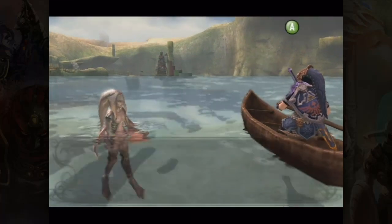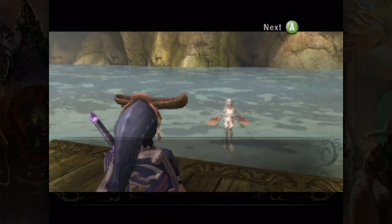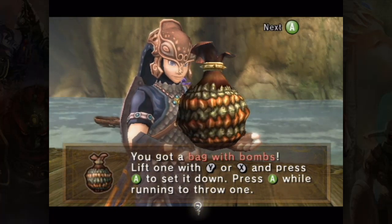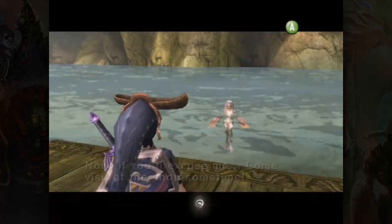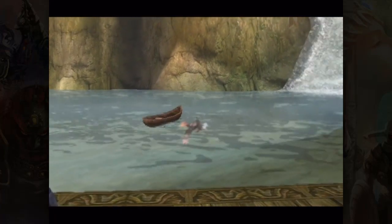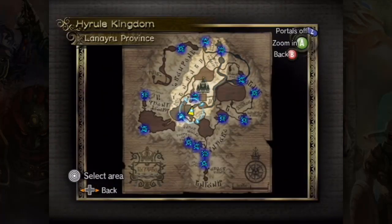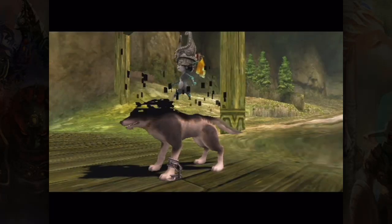There is a slightly faster way of doing it that requires going out of bounds on the first Cardrock flight, but it's pretty precise and I've never actually pulled it off. The way I did it works just fine, it's just a little bit slower. Anyway, with that we get our third bomb bag, which is the final bomb bag, and I believe that's everything we have to do here. Let's head off to South Faron Woods because there are a couple of things we want to get there.